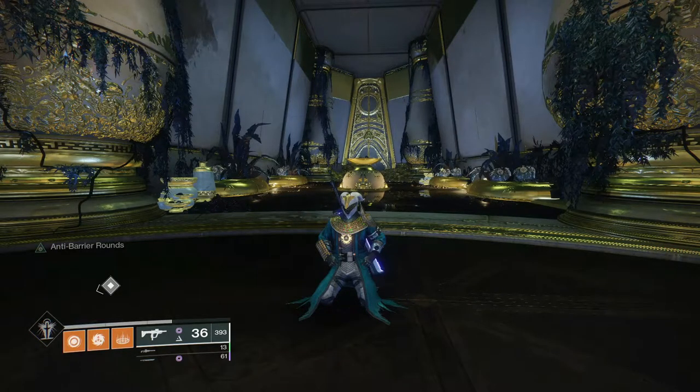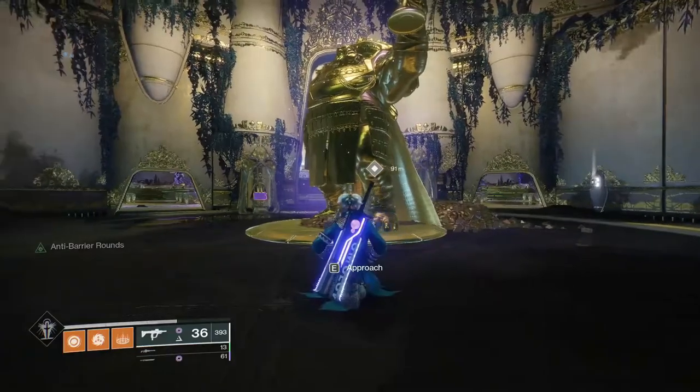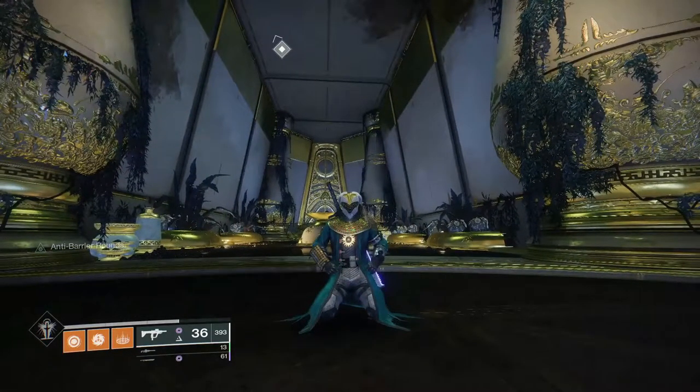Fallen Guillotine came out in Seasons of Arrival and it's a really really good weapon — I use it for pretty much all of my boss DPS. I'm going to be telling you guys the god roll and just a few things to help you get a little bit better damage output and some builds in general.